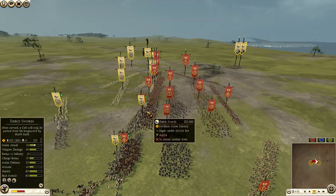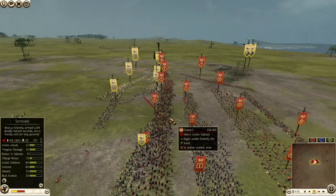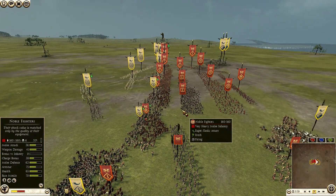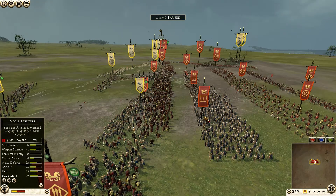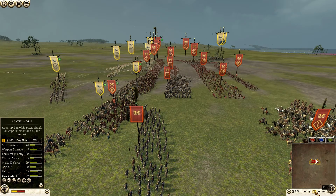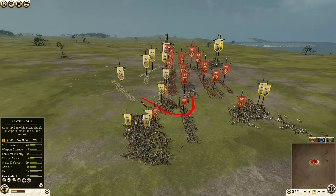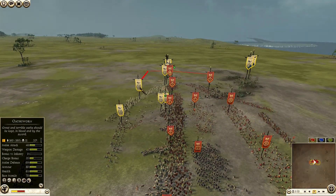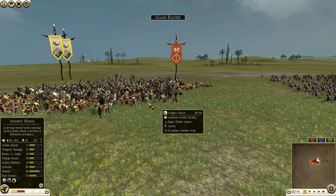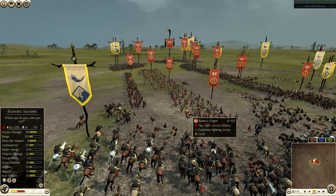I think he really should have charged in, because Scutari don't have a very good charge bonus, and you always want to get a good charge with the Fierce Swords. One thing I didn't like is that he left his Noble Fighters back doing nothing for so long, when they could have caused a lot of damage — sneaking through a gap to take out a Fierce Sword unit or coming around the flanks. As you can see, I charge in with my Mighty Horse on each of the flanks into the Iberian Swordsmen, and I'm going to try to get to his Balearic Slingers.